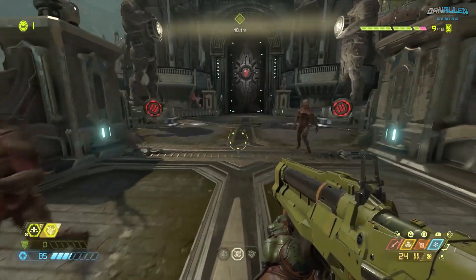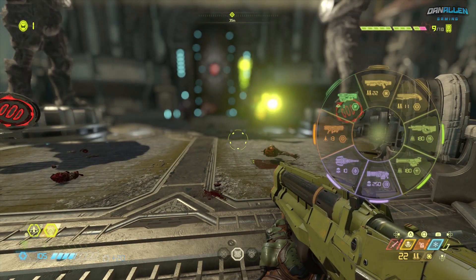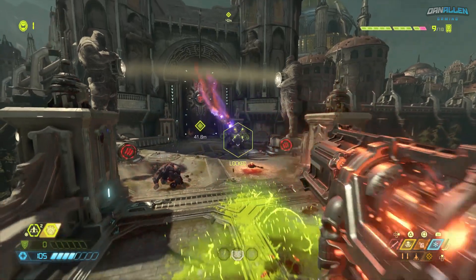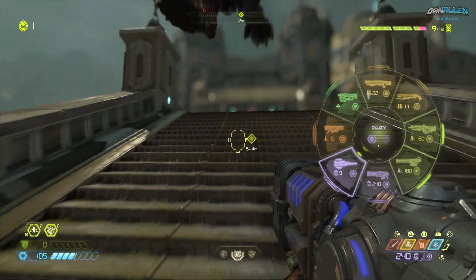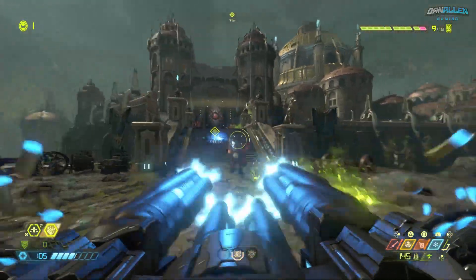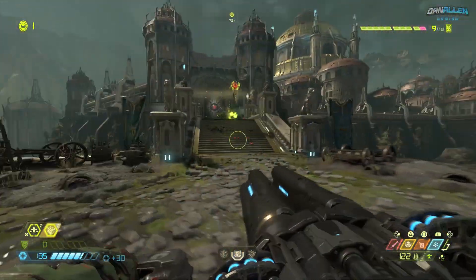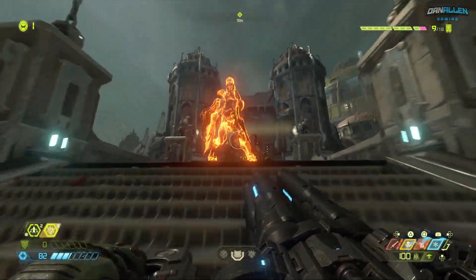How's it going guys? Dan here, as always, bringing you another Doom Eternal video. We're going to take a look today at how to beat the Marauder on Nightmare difficulty without getting hit. Sounds harder than what it is. A lot of people are saying this guy is one of the toughest enemies in the game, and I'd have to agree, especially on Nightmare. He's just a little bit tricky, but once you know his ins and outs, he becomes a little bit easier.